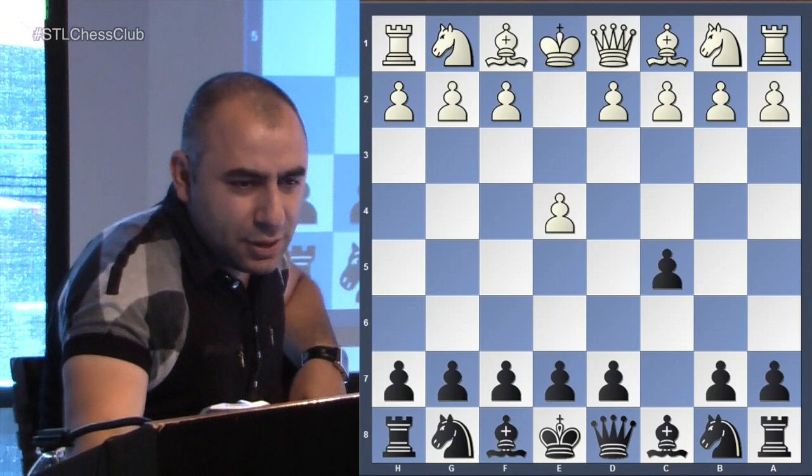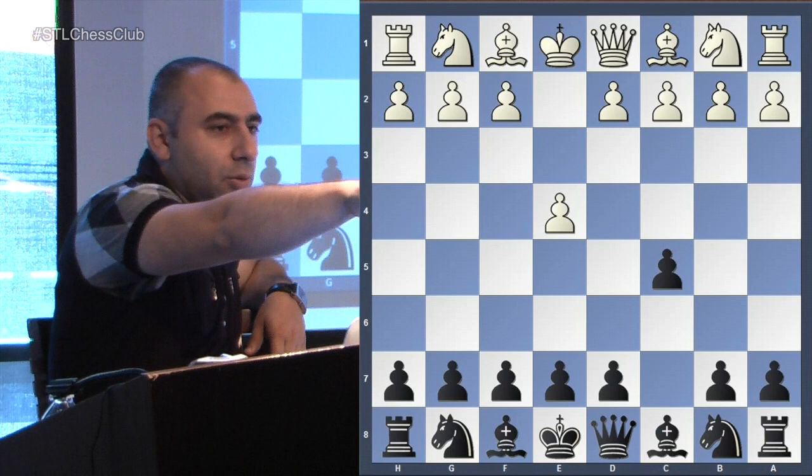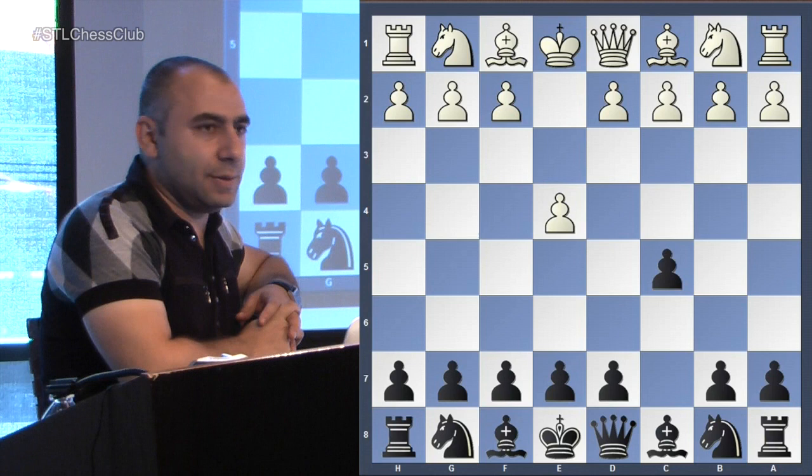e4 c5 — let's take a look at this opening. First question: what's the name of this opening? Excellent — Sicilian Defense. Even though Sam was playing black, he chose to play in an aggressive opening and go for a win instead of trying to just make a draw with black.